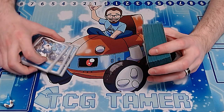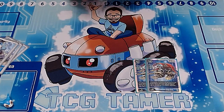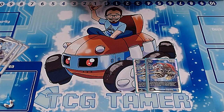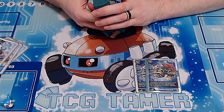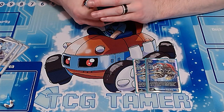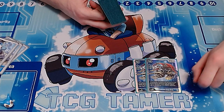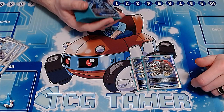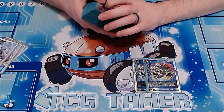We'll start with the boss monsters. We have two copies of the new EX Imperial Dramon. It also has an effect where it gets plus 1000 power for every card with a different color in its digivolution source. So if you have a blue card it goes up to 12,000, and if you also have a green card it goes up to 13,000. That makes this card nice and beefy.